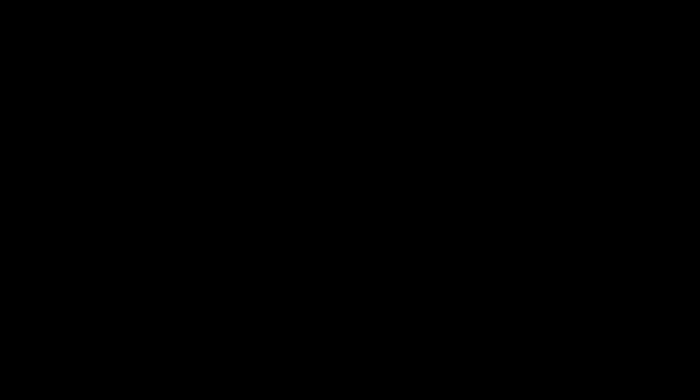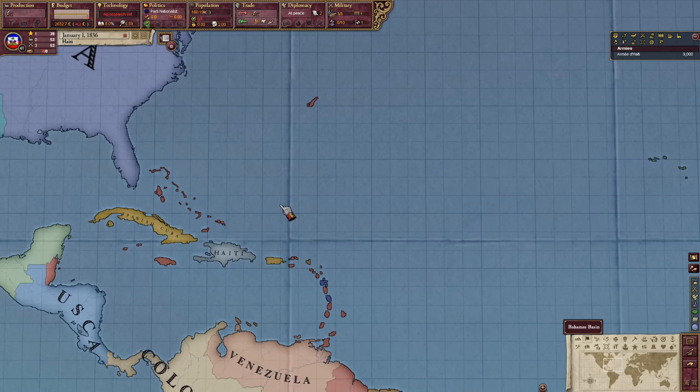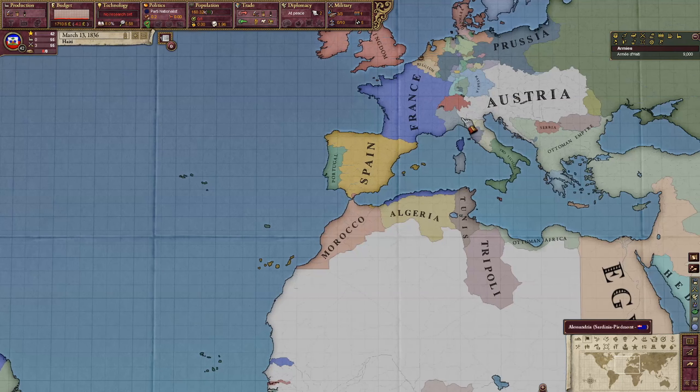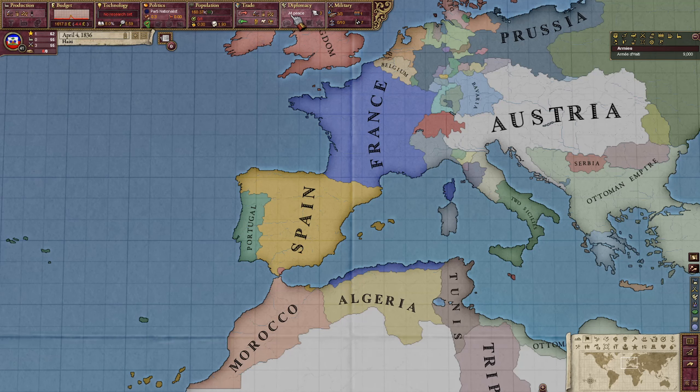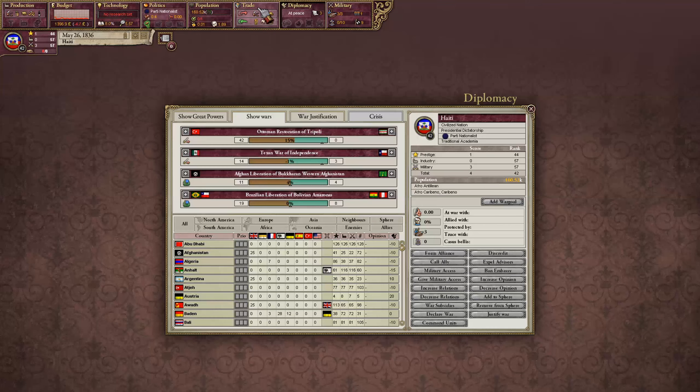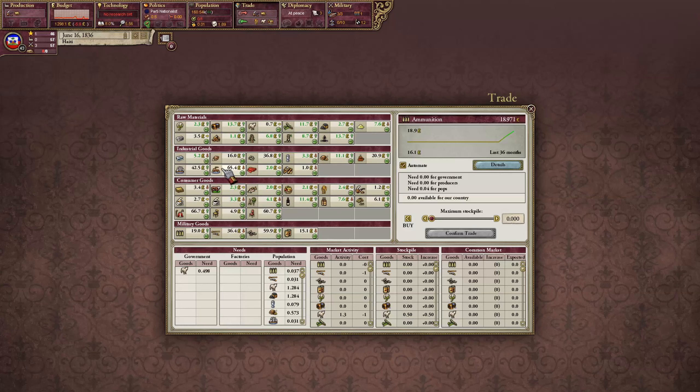My idea to make Victoria 2 run as a fiat economy, rather than one backed by precious metal, is to remove the first way to inject new money into the game — effectively making the gold-to-cash rate in the defined file become zero. Doing so causes every single province that generates gold to become effectively useless, with their generation at zero. I want to see what happens when you severely limit new wealth entering the Victoria 2 economy.